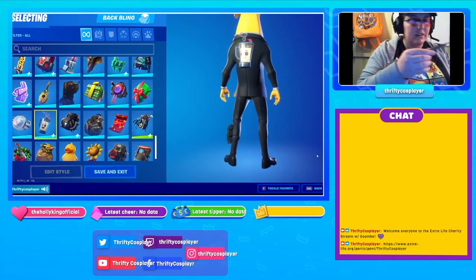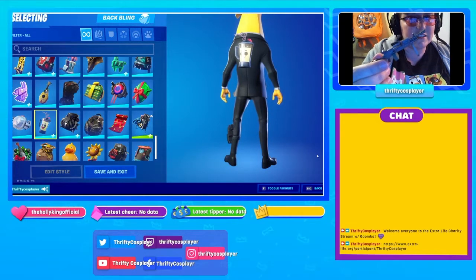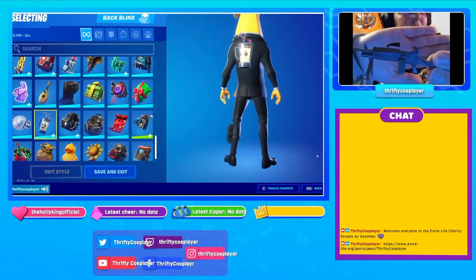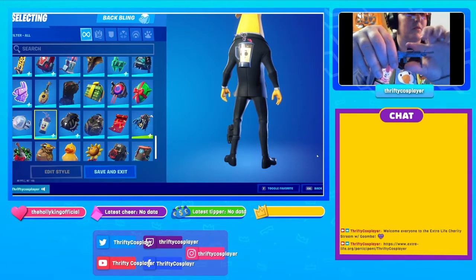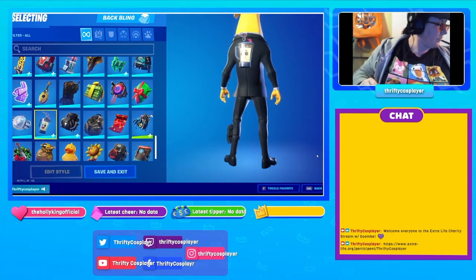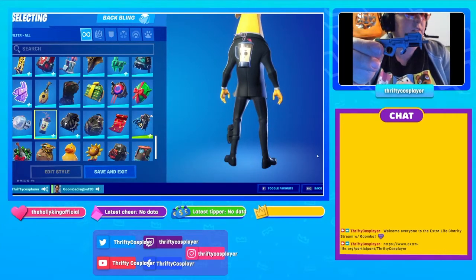Here's one of the guns. I think this is the minigun. Which one is this, Goomba? The one with the stand and the handle on top. LMG. Okay. He knows these better than I do in the game. So it'll focus. The only reason you get a little glare is because of the computer screen. Okay, this one's a SMG.